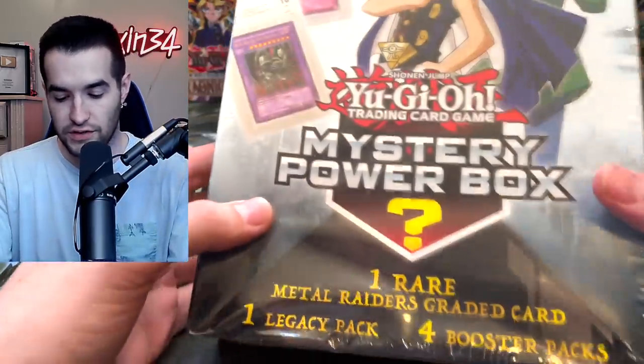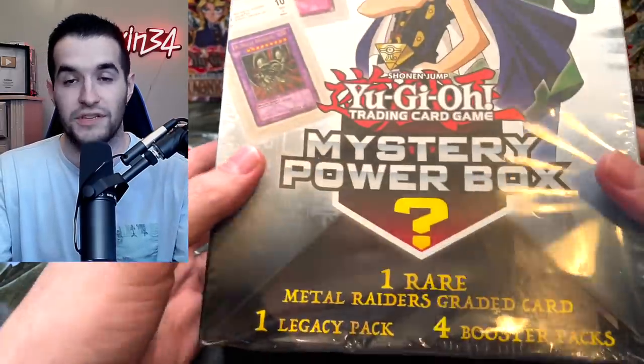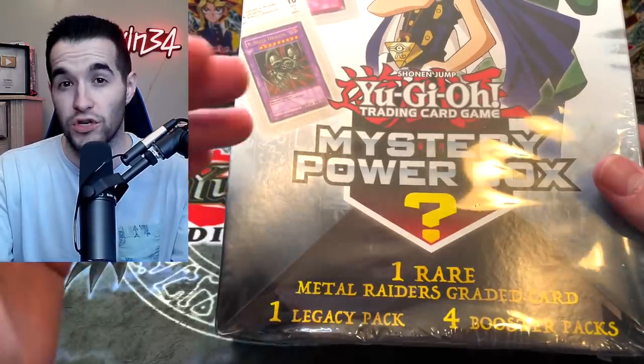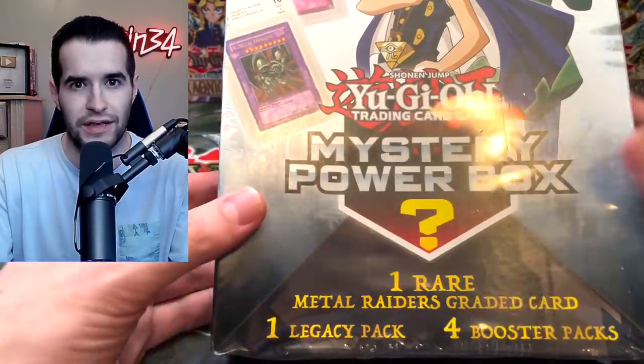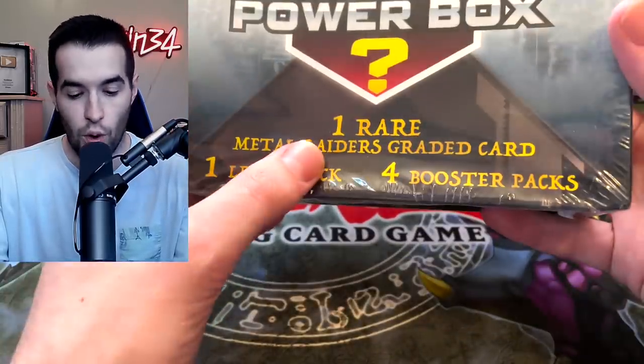Let's get into our first mystery box. On the box you see Beast Skull Dragon, Mirror Force, and Gate Guardian — they're all potential pulls. They're graded by BCCG, which is not PSA. It's like the worst BGS — technically BGS but they do a lower class or something. So they're not worth a lot, but it's still pretty cool and they can be worth a little bit. You get one Metal Raiders graded card, one Legacy pack, and four booster packs.